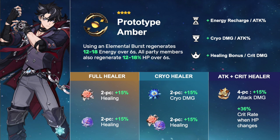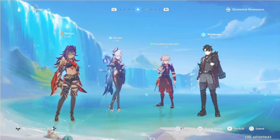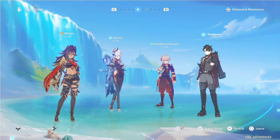If you want to balance it out with more cryo damage, I recommend switching one of those two pieces with Blizzard Strayer. If you want to go with a full attack and crit rate build, you could use the new Marechaussee Hunter set. If his energy regeneration ends up not being a problem, you can focus substats more toward cryo damage and attack, but if not I would definitely recommend leaning into energy recharge or healing bonus if you're struggling to keep your characters alive.